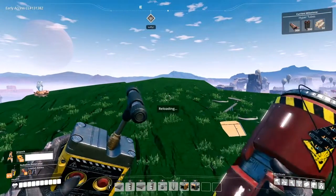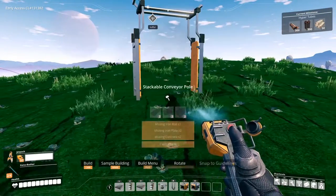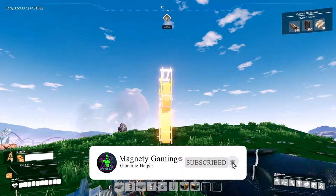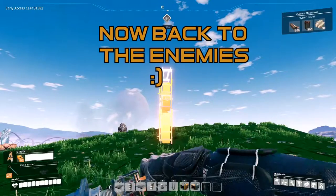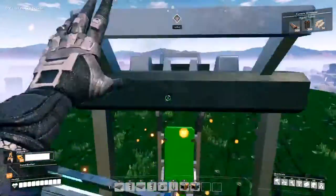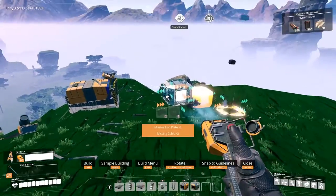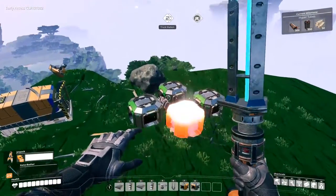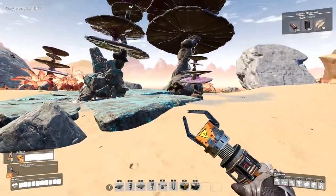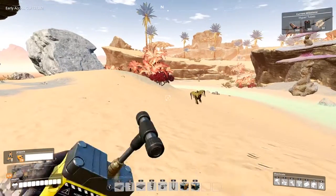There are exactly six different types of enemies in Satisfactory, and if you include a subcategory of spiders, approximately 10 different enemy types you could encounter. We have the baby rhino hogs found early game around basic resource nodes, the alpha hogs — a beefed-up version found near crash sites or yellow power slugs — and the spitters, which spit fire and are not fun to fight.